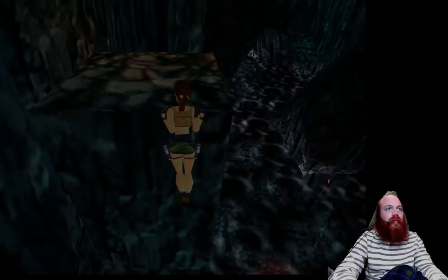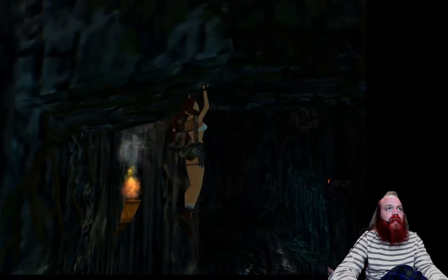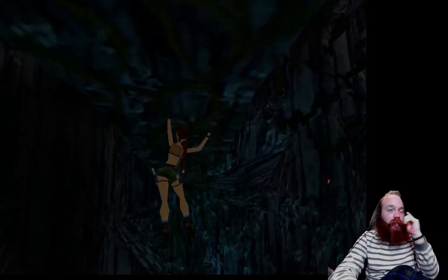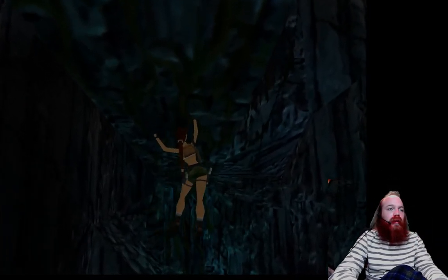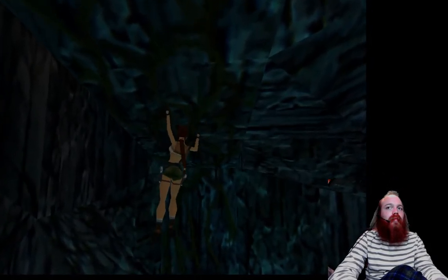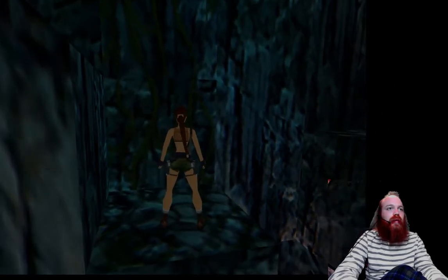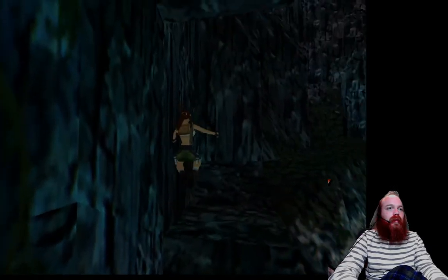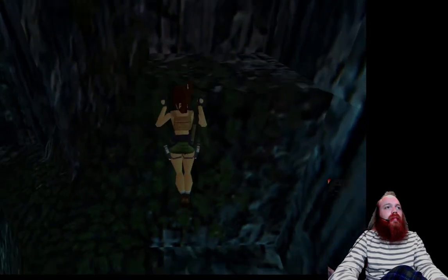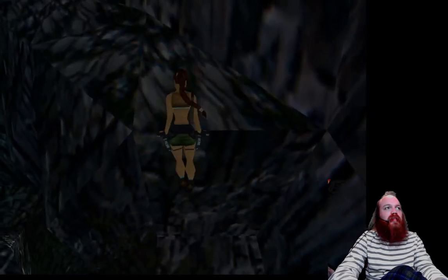Go ahead and come up over this rock — there's going to be monkey bars up above. Go ahead and jump up to the monkey bars and make your way across. Although they're not really monkey bars — they're more vines. Lara can make her way along these vines. Lara can then drop, land here, and jump this way. We're going to go into a little crawl space because there are going to be some M16 rounds.